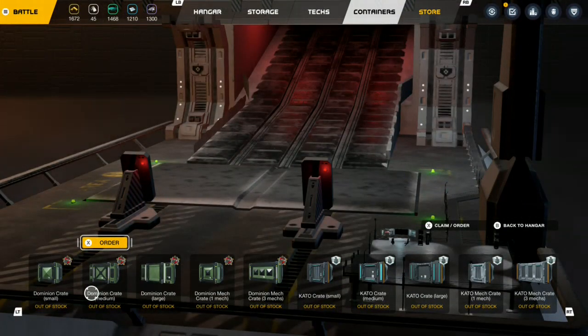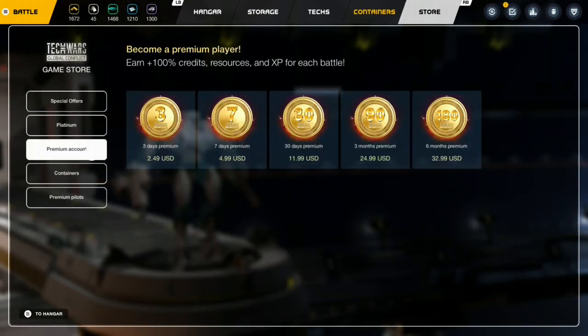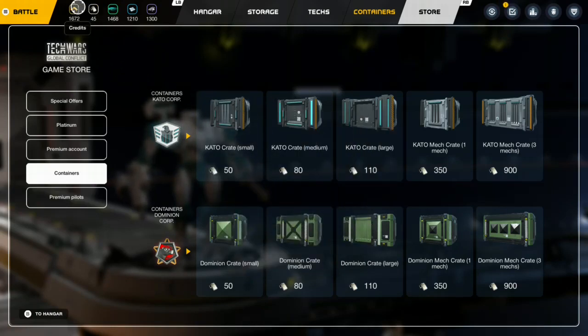The game does feature microtransactions — it's kind of expected in a free-to-play game. It uses a currency known as Platinum. You can use it in the store to buy mechs, get special offers, buy weapons, and get premium currency. If you want to earn double XP or double credits to level and progress faster, it's up to you. You can buy crates to get additional items in the game, which is this Platinum shown in the top right corner, as well as credits and other currencies you unlock through progressing and crafting.